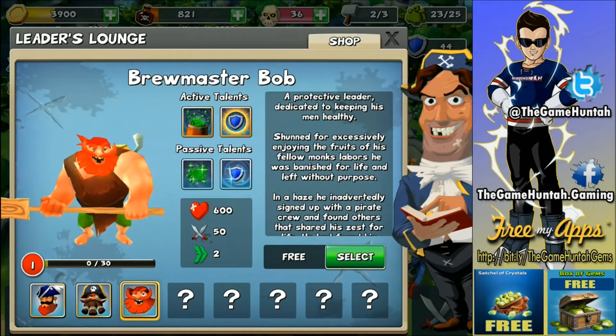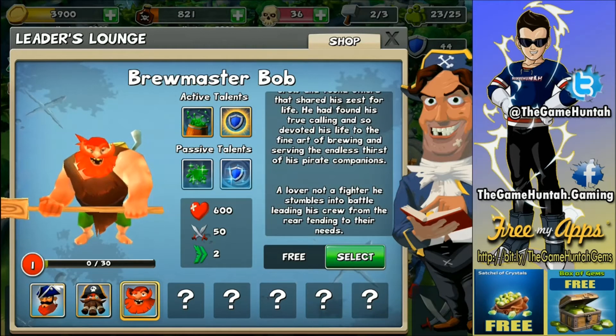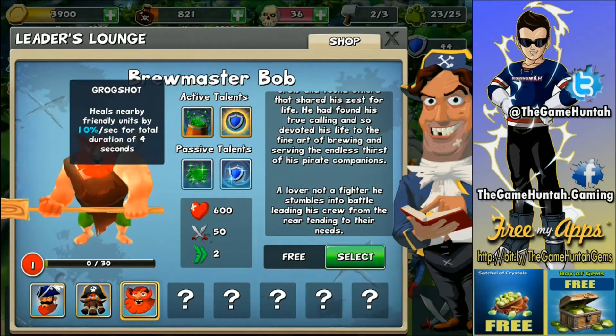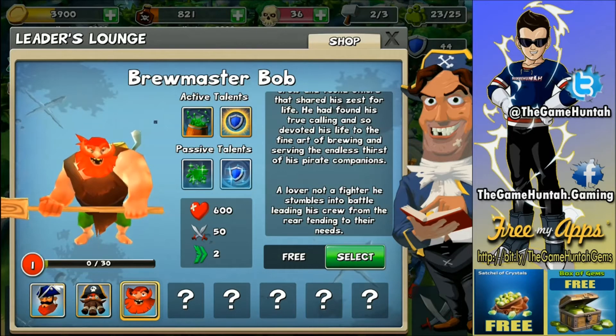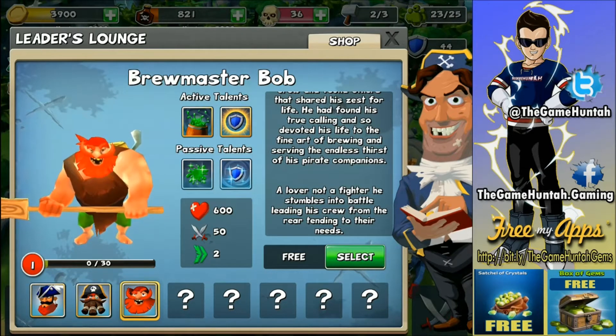Brewmaster Bob — okay, this guy looks wasted, just coming out of a party or something. He looks so wasted. Oh — this is the healer! Nice, a lover not a fighter. Rock Shot is the first active talent. The second reduces nearby friendly unit damage by 20% for four seconds — not bad at all. Passive talent Grow for All heals nearby units by one percent of their health per second, and Tactician reduces damage taken by friendly units in range by five percent.